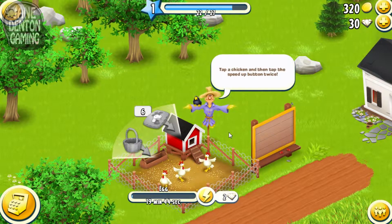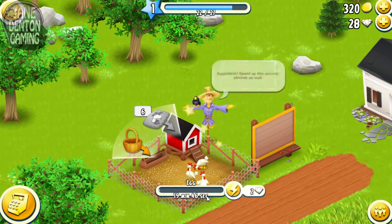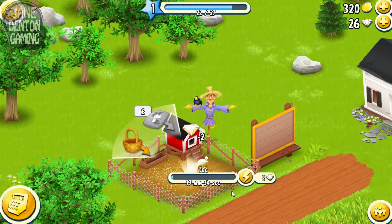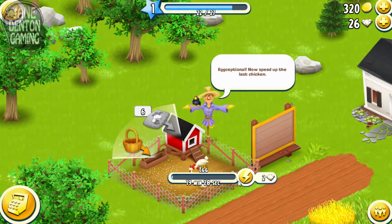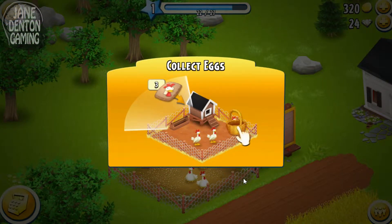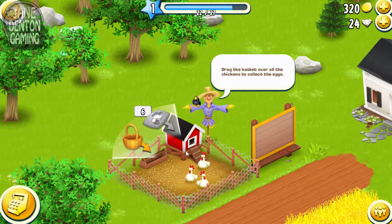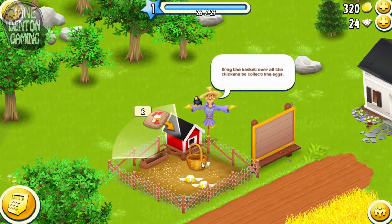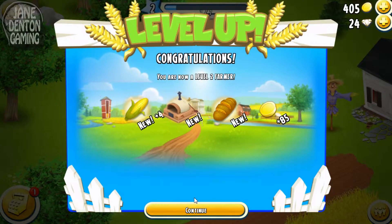Tap a chicken, then tap the speed up button twice. Egg-cellent! Speed up the second chicken as well. Egg-ceptional! Now speed up the last chicken! Collect the eggs — drag the basket over all the chickens to collect the eggs. There we go. Woohoo! I'm a level two farmer!